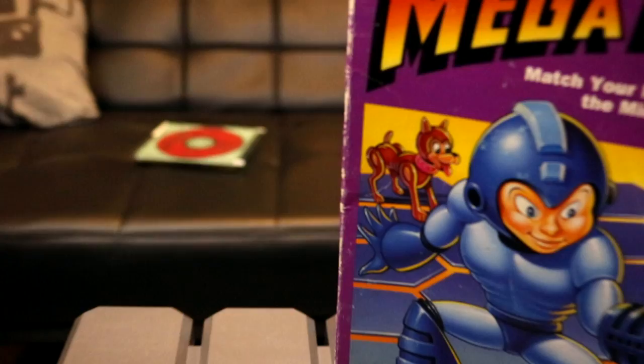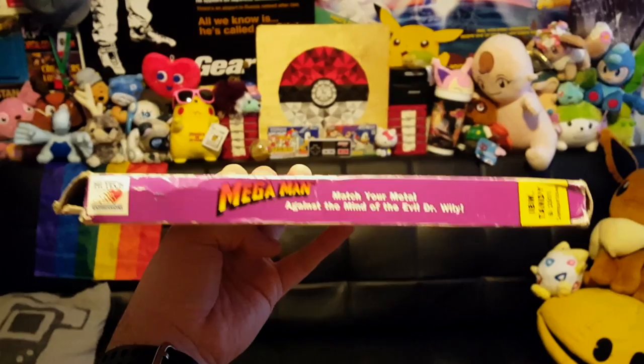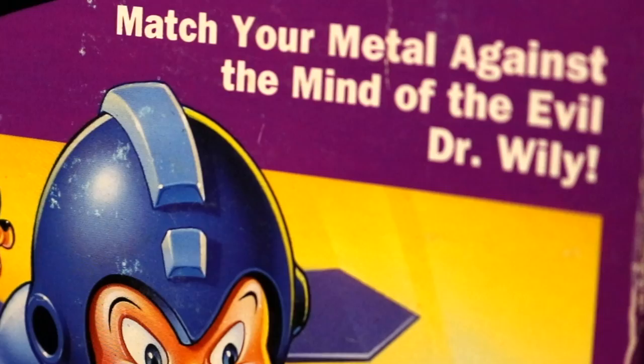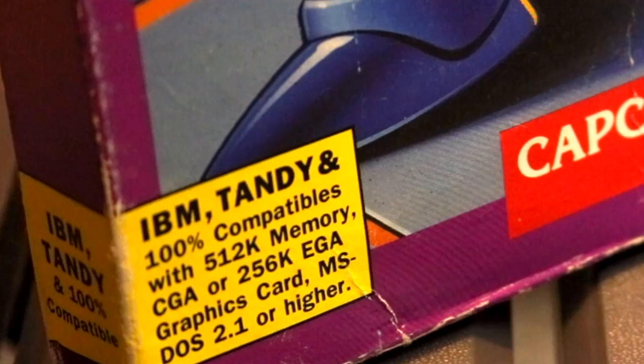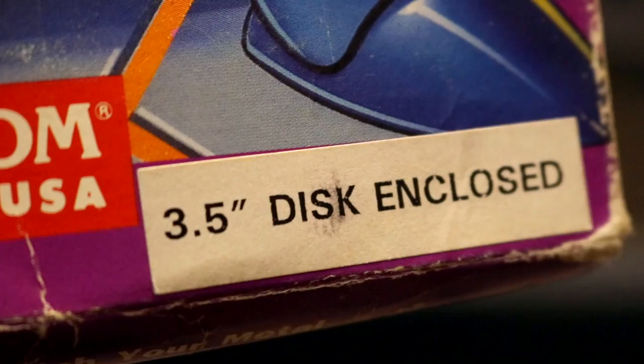This is Mega Man 1 for MS-DOS. It comes on a single 3.5-inch floppy disk inside a big purple box. I don't have any documentation that came with it — all I own is the box and the floppy disk within. According to the front of the box, you play as Mega Man as you match your medal against the mind of the evil Dr. Wily, and you'll need at least a staggering 512k of RAM. As both a Mega Man game and a PC game from 1990, this all seems pretty standard.